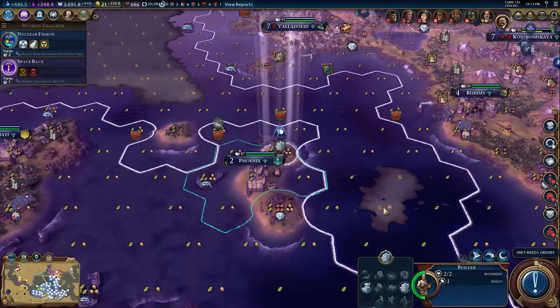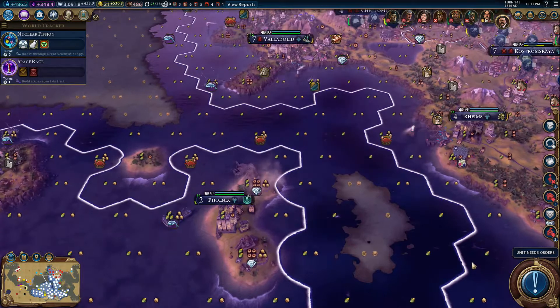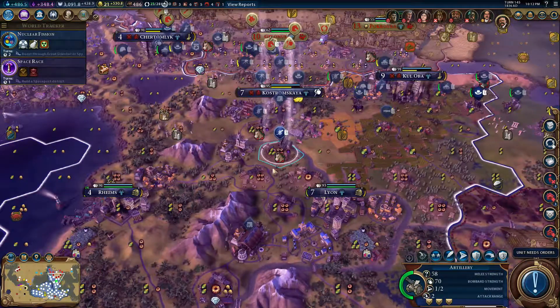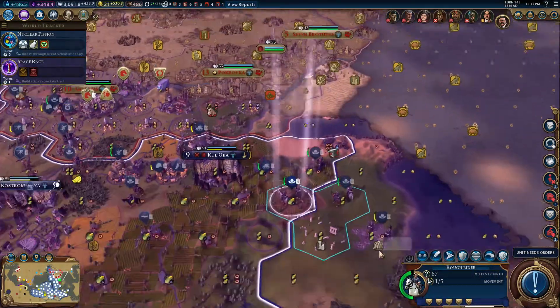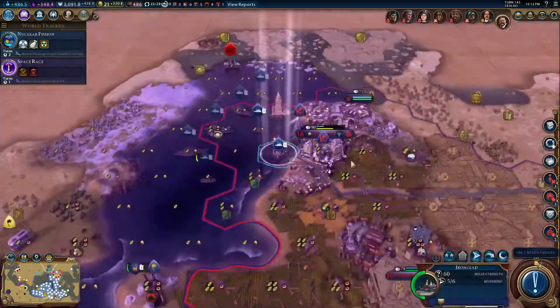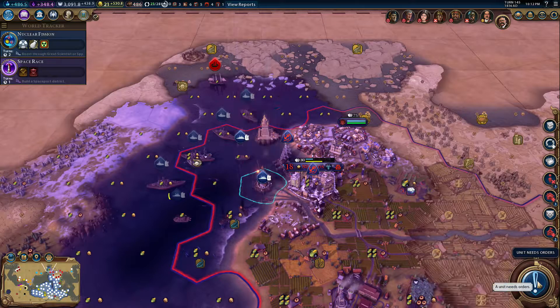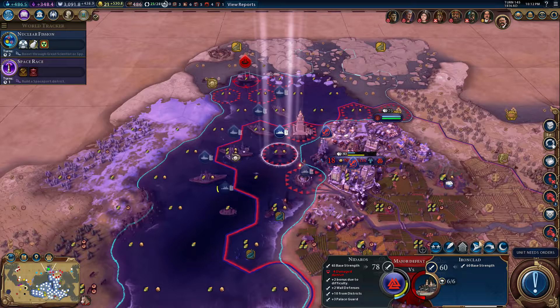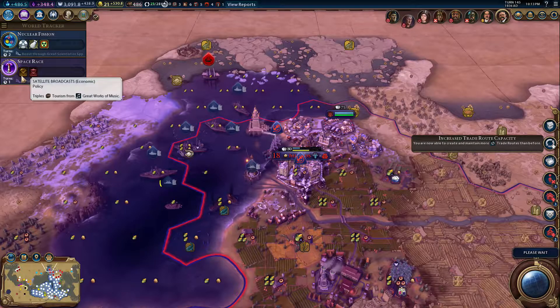Who needs to attack? Oh hang on — is that diamonds? Yep, perfect. Here we come, artillery. Can't move anywhere at the moment. Rough rider — all these troops that just have one movement, it's a little bit annoying. Ironclad, wait there — perfect. We're getting there. Two turns off nuclear fission as well, that's quite cool.